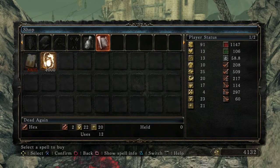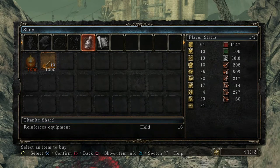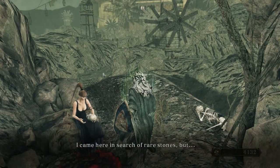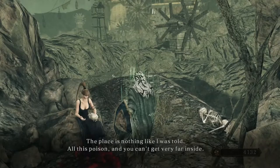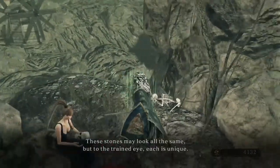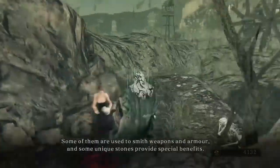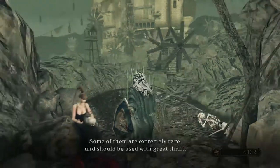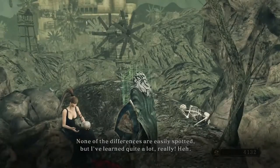You can buy stones from her, or spells. Basically, if you get her to talk and stuff, eventually she'll move on. She came here in search of rare stones, but the place is nothing like she was told — all this poison. These stones may look all the same, but to the trained eye each is unique. Some are used to smith weapons and armor, and some unique stones provide special benefits.